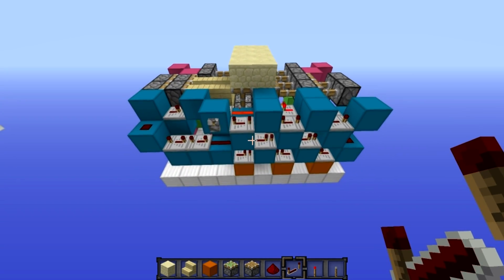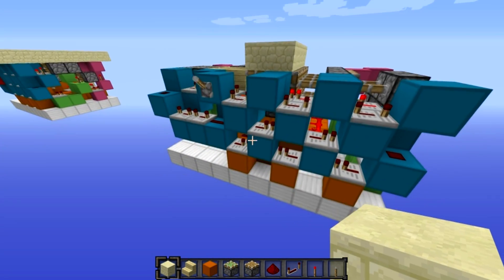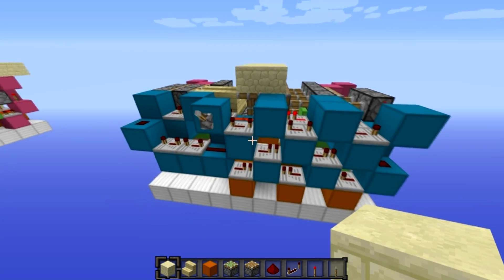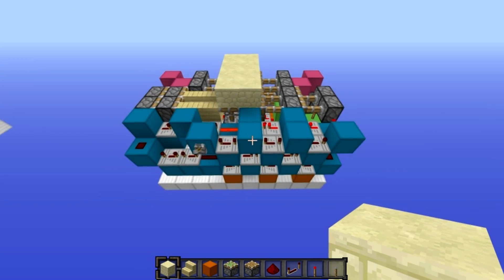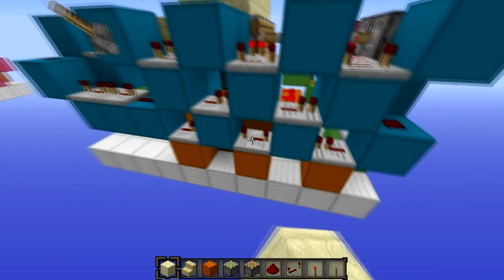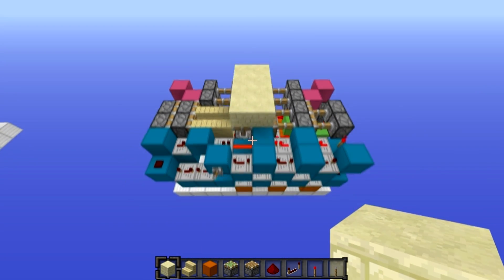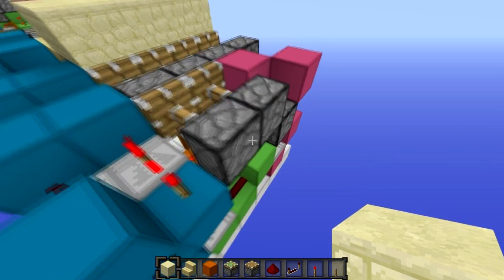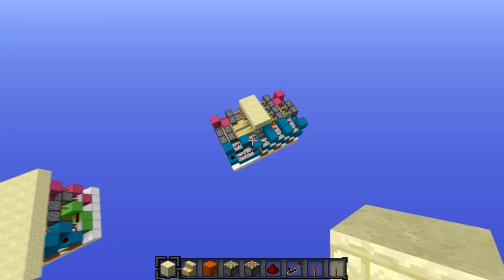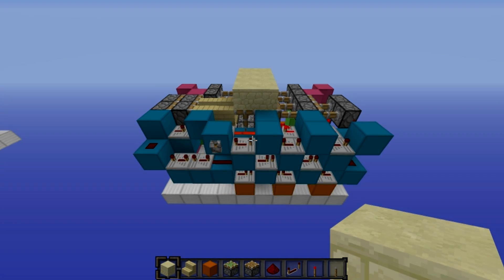One last thing: change these blocks for your floor blocks. If you want the fast animation, leave it as is. If you want the pretty opening and closing animation, set this repeater to four ticks and this repeater to four ticks as well. So there you have it — your 2-wide hidden staircase, ultra compact. If you enjoyed this tutorial, please like and subscribe, leave your feedback in the comments, and I'll see you in the next video.